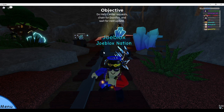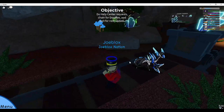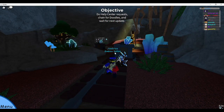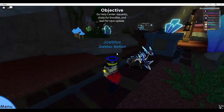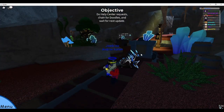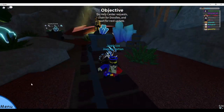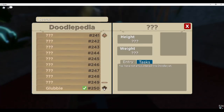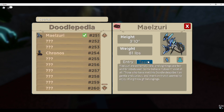In order to actually complete tasks extremely quickly, there are multiple different methods depending on exactly what task you're doing. For example, for my Elzeri, what you guys can do is pretty much just scroll down over to the task for it, and once you find the task it will show you what you need to do. For me it says capture, use bubble shield, and then just level it up.